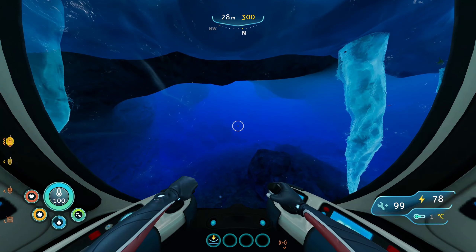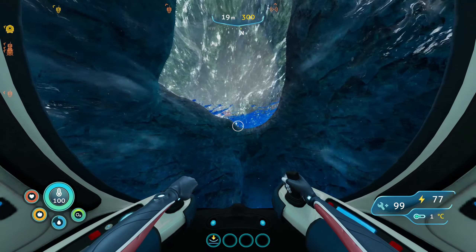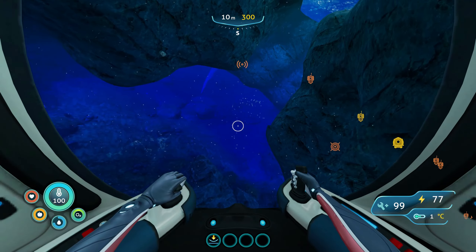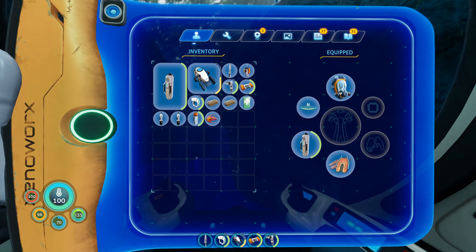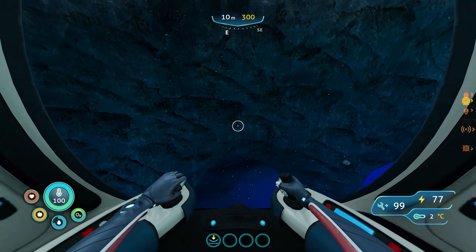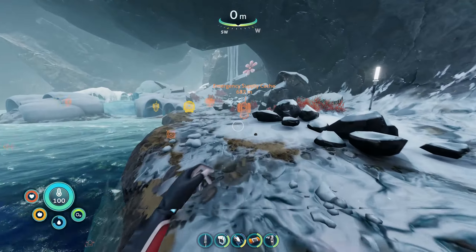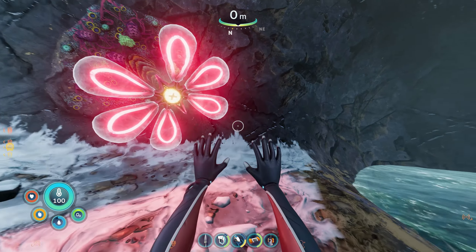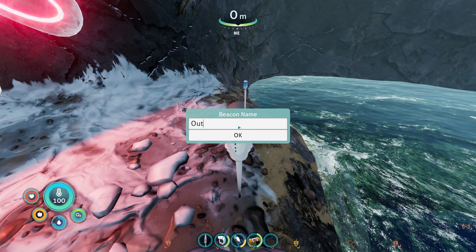Somewhere along here there will be a point at which we can actually get back to the surface. Yeah, it's here — because you can just about see there's one of those plants. So it's just slightly east of north, and if you look on the map, yeah that is right. It's just slightly east of north, so we'll leave our sea truck here. I'll get out — we've got a flower heater, get warm. I'm going to get my beacon out and leave this beacon here just so I know how to get back.